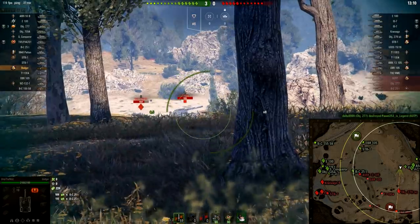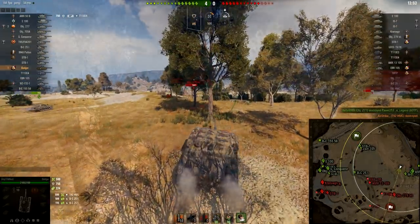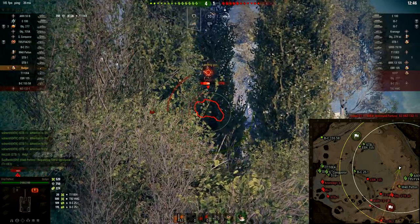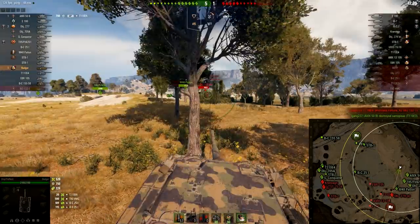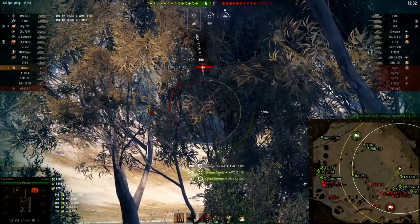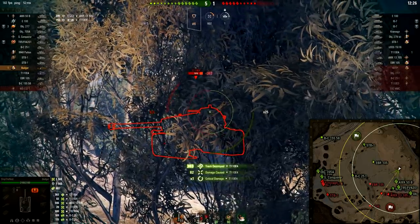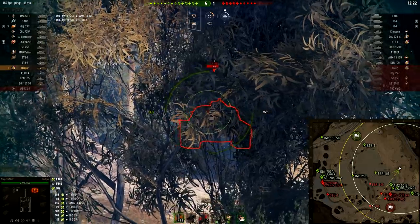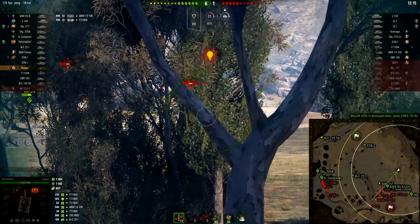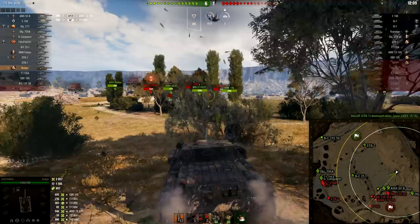I might be able to catch this artillery back there — boom, like that. One shot, then bounced. E4 — 20 damage, take that 20 damage. I bet you really did feel it. This game is already in the bag. Penetration, quick shot. Let's try to go for the tracks. Side commander hatch — penetration. EBR, what the hell is the EBR doing? 693. My shooting is on point.